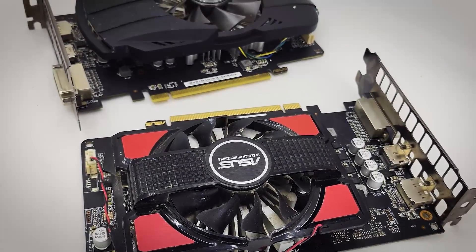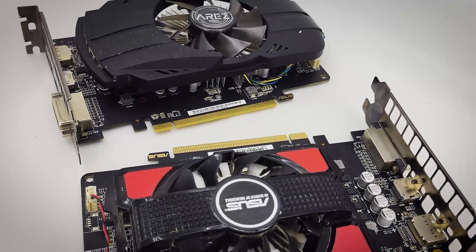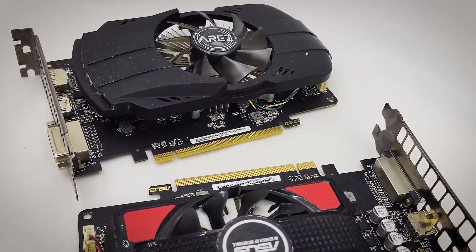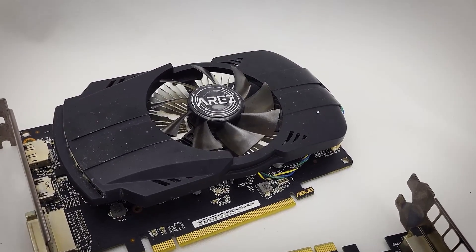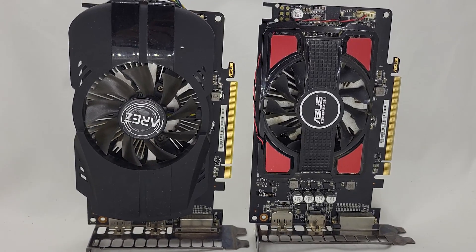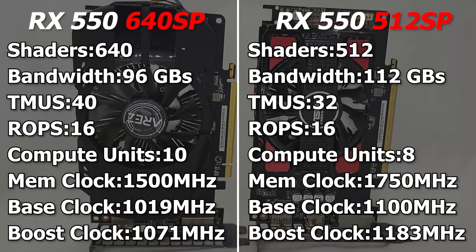It's always interesting when you see two variants of the same GPU with some noticeable differences on paper, which is also the case with the regular model of the RX 550 and the altered one. The RZ model has an advantage in terms of the shader count, compute units and texture mapping units, while the regular version has fewer shaders but boasts a higher bandwidth and overall higher clock speeds across the board.